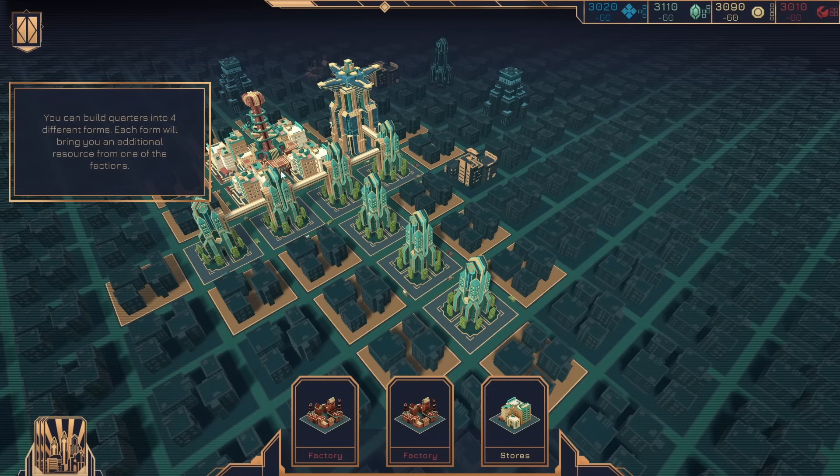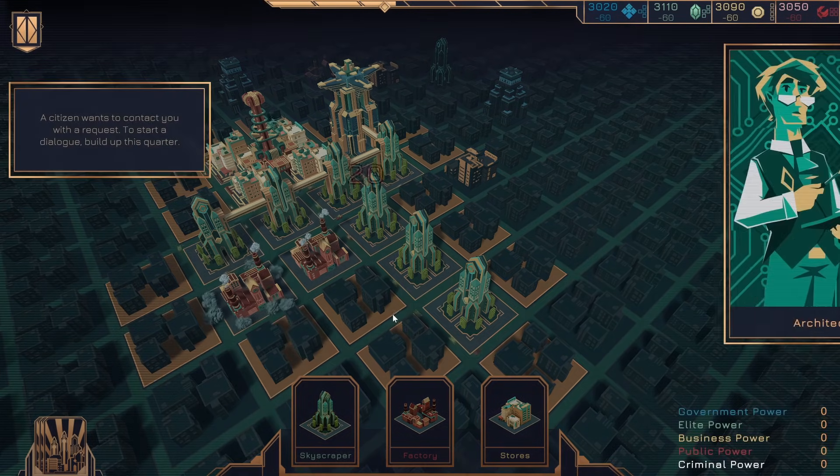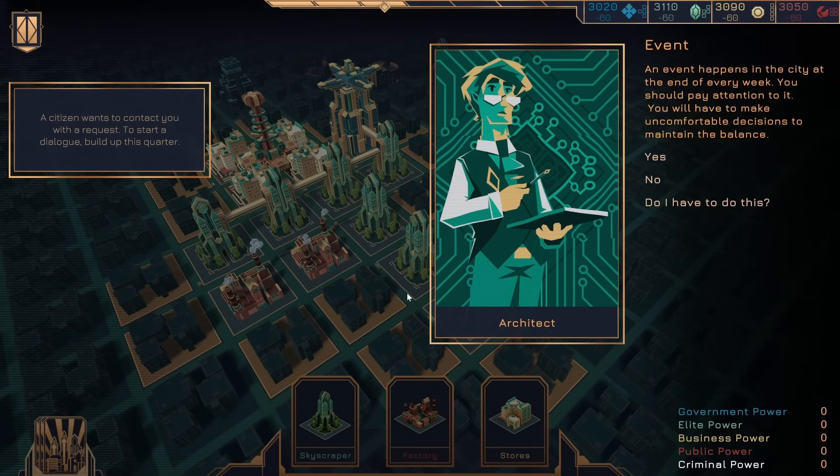Let's see — which faction are we lowest on? Probably government faction. You can build quarters into four different forms. Each form will bring you an additional resource from one of the factions. Citizen wants to contact you with a request to start a dialogue — build up this quarter. An event happens in the city at the end of every week, and you should pay attention to it.